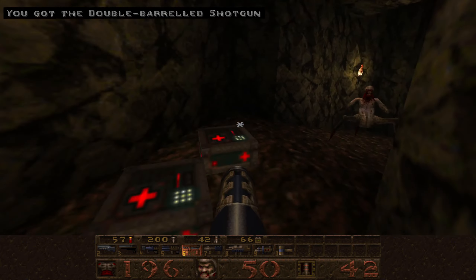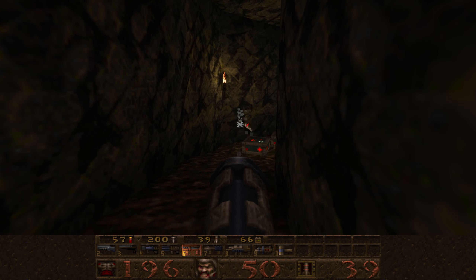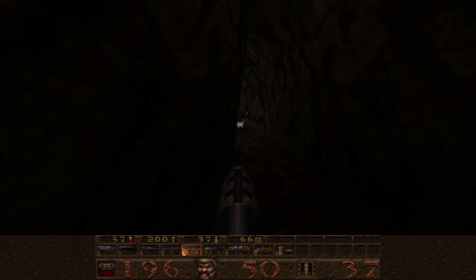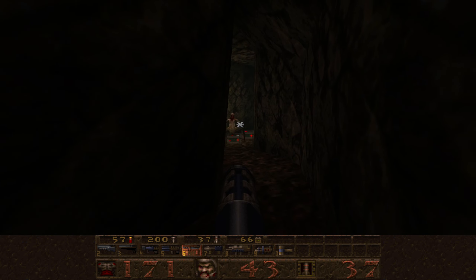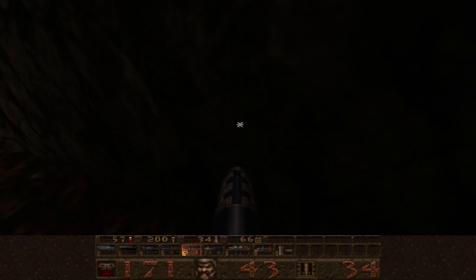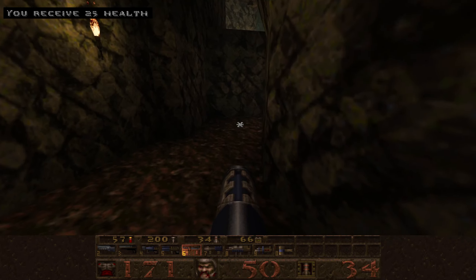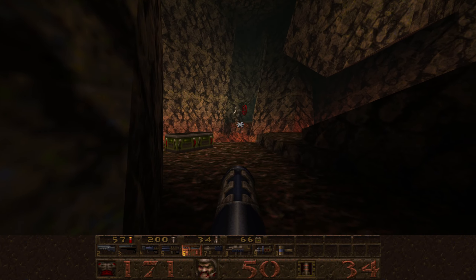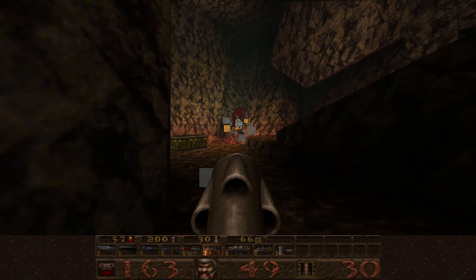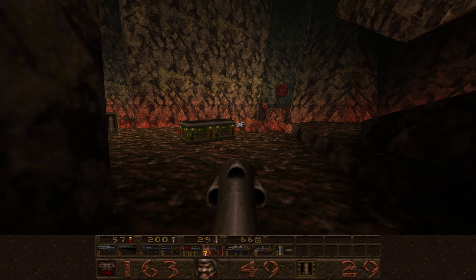Double-barreled. Straight into a fiend. Drop a couple more. Of course you go round the corner. The fiend's down, let's keep going. Don't need that armor yet. So you can see the pentagram - let's just throw them a couple of rockets to eat.